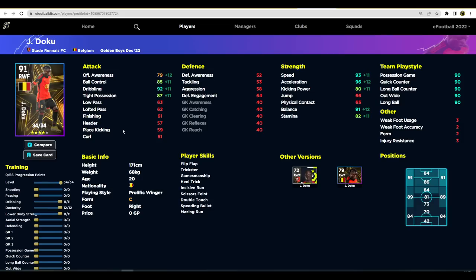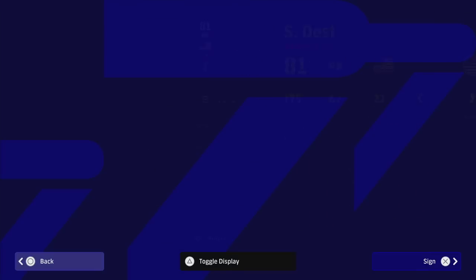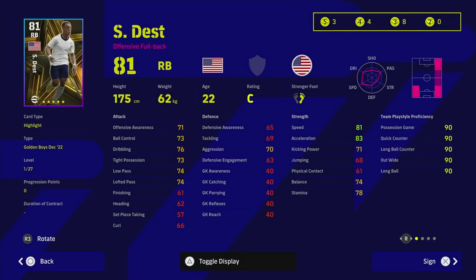The only thing stopping this card from being completely overpowered and putting him on par with Neymar is that his form isn't unwavering — that's how highly I rate Doku. We've also got Dest, who is very similar to Nuno Mendes — one's a left back, one's a right back. Dest has standard form which probably holds him back, but he has early crosser, speeding bullet, one touch pass, and pinpoint crossing — probably two of the most important skills if you're a possession-based player.